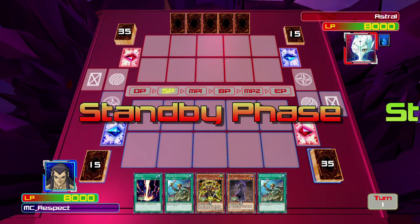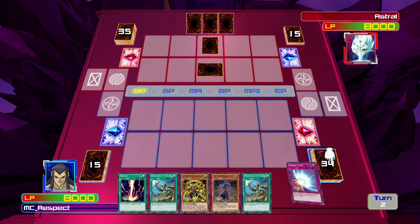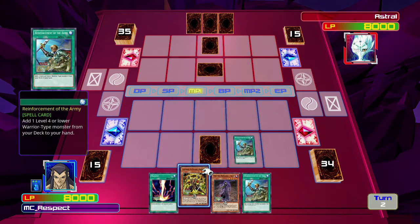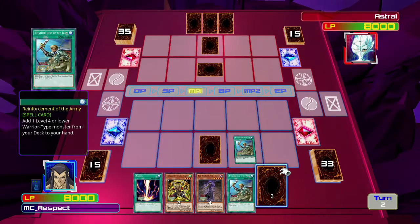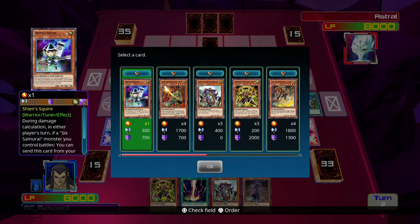In my opinion, it is not exactly the mark of the greatest deck in the world if you have a 50-50 chance of either utterly annihilating your opponent or getting absolutely nothing against them. So we are going to use Reinforcement of the Army to grab the cards we need to summon Shien on turn one.